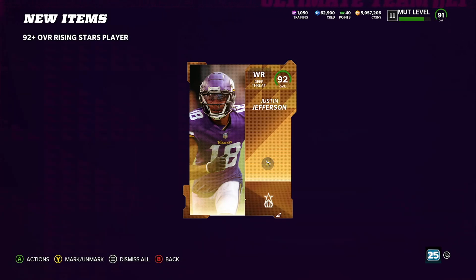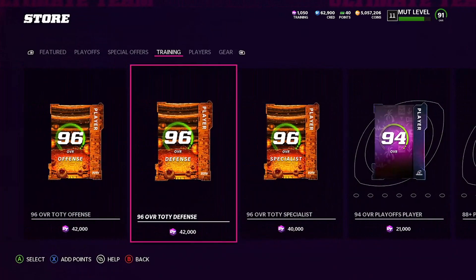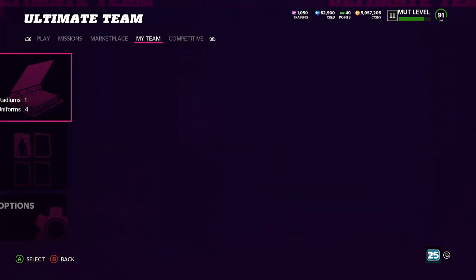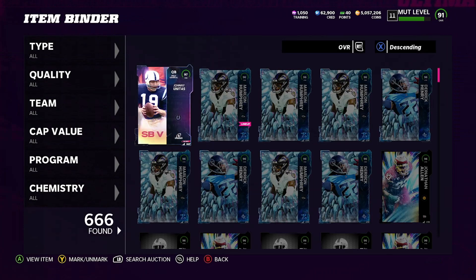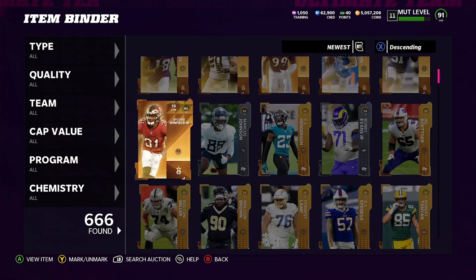So boys, I don't even think we made any coins off this — we might have broke even. Let's check it out. New Rising Stars definitely not lit right now. Out of all the pack openings on Wild Card Wednesday, that has literally been the worst pack opening. Let's go ahead and count it up and see how much we made.